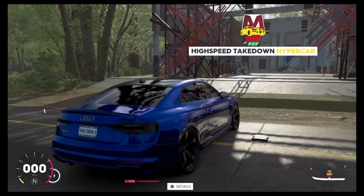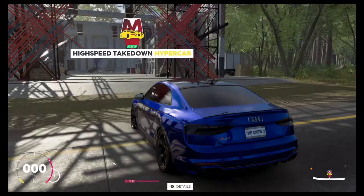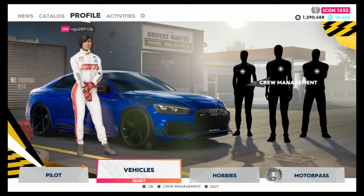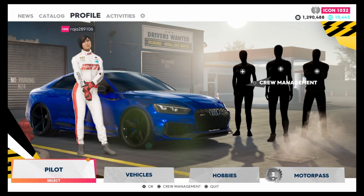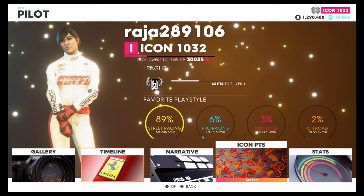The only two downsides to this are: you need to have this race unlocked — it's called the High Speed Takedown, which I'll show you right now. To make even more money, you need to own the actual vehicle, which I'll show you in a bit. But don't be afraid if you haven't got any of that and just started the game — as long as you can get this race unlocked, the game will loan you a car and you'll still be able to make money.